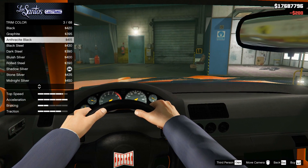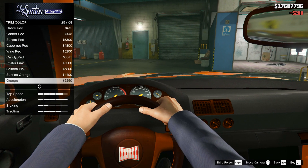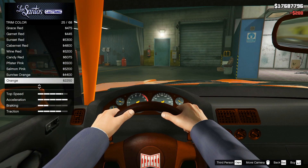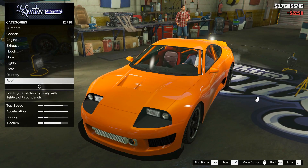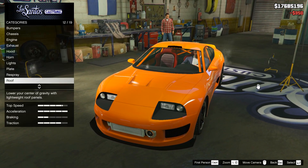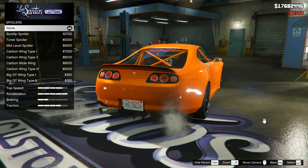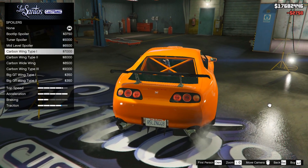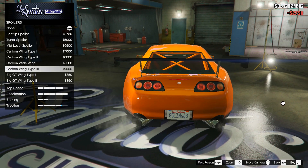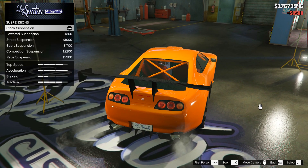Annoyingly, you cannot change the color of the seats if you change them out — they are stuck as red, which is kind of annoying. You can also change the trim color, but it doesn't really change it much; it just overlays a black color which just looks awful. Moving on to the roof upgrade — you have the option of fitting a roof scoop in primary, secondary, or carbon. I went for the primary version and also fitted skirts. In the spoilers category there are quite a few options — I believe 10 in total — with some really nice ones. I ended up going for the carbon wide wing.